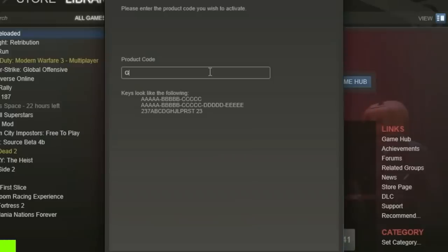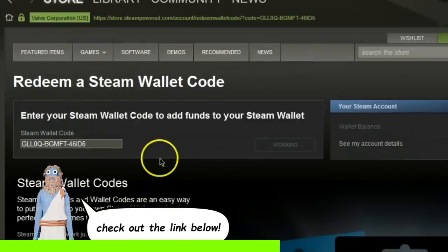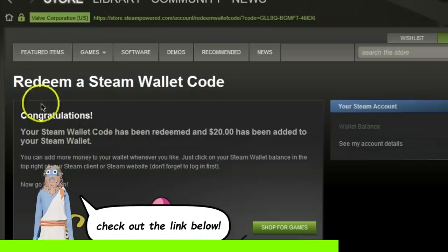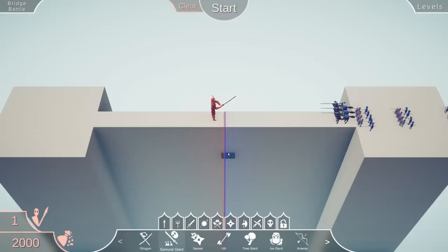I know exactly what to do — put other units in front of them. Quick timeout: I've got a contest running with Steam gift codes. There'll be five winners — two get $25 Steam gift codes and three get $10. If you wanted to buy TABS or something you could, or get something else. More info in the link in the description.